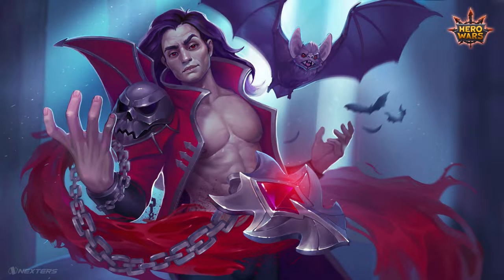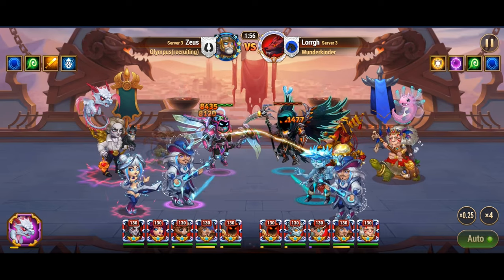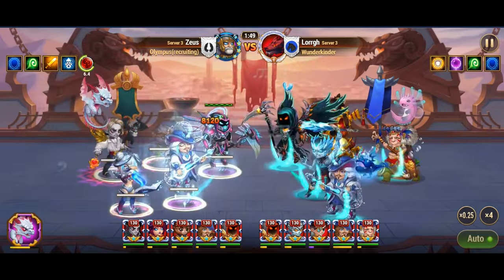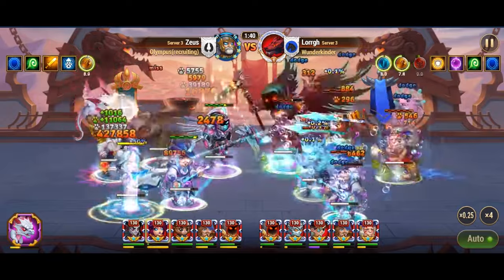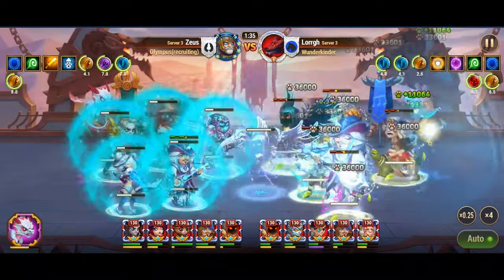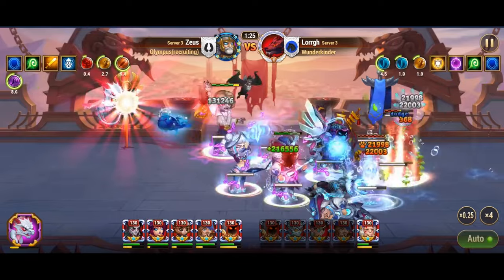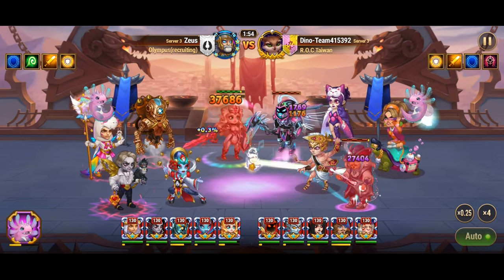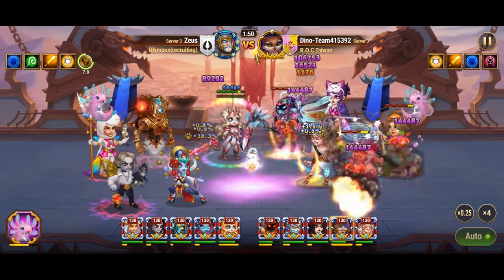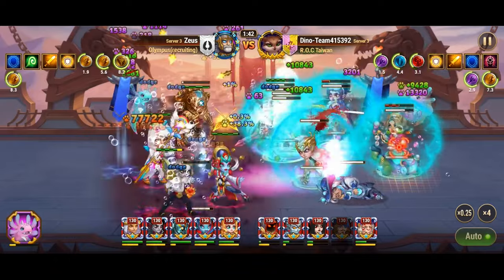Dorian emerges as a formidable offensive healer, wielding an artifact that grants a significant physical attack bonus to the entire team for 9 seconds. While developers initially intended Dorian to synergize with physical teams, in practice he often finds himself paired with heroes like Heidi, who lean towards magic-based strategies. One of Dorian's standout abilities is Initiation, which boosts the vampirism of nearby allies. This vampirism aura is particularly potent when Dorian is positioned in the backline, though if pulled to the front by heroes like Cleaver or placed in the center by Corvus, his aura extends to a broader range of allies.